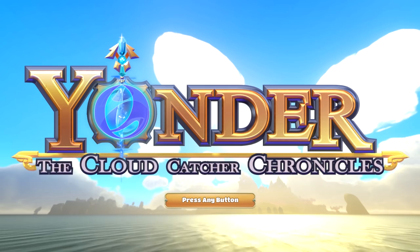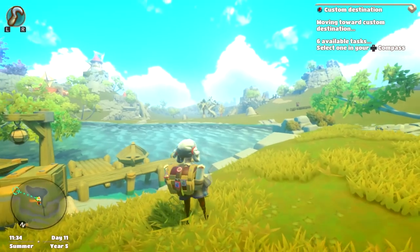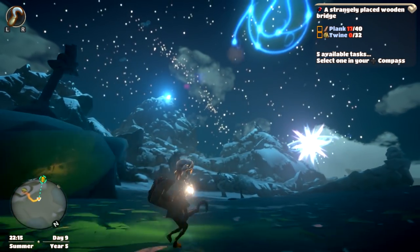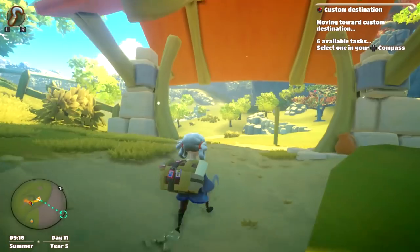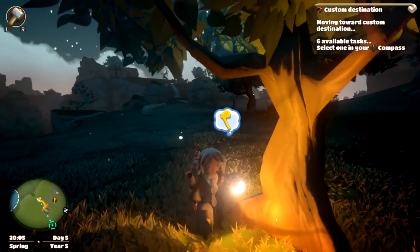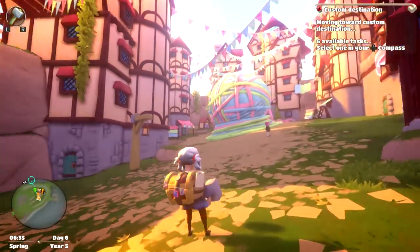Yonder: The Cloud Catcher Chronicles. It is a green grass game — probably the green grass game. It is a single-player adventure game by Prideful Sloth, originally released July 2017 for PlayStation 4 and PC, but now in May 2018 it got its Switch release, and its physical form was released in June this year.